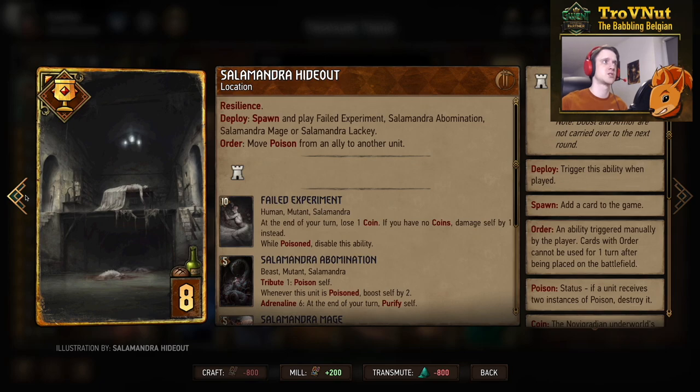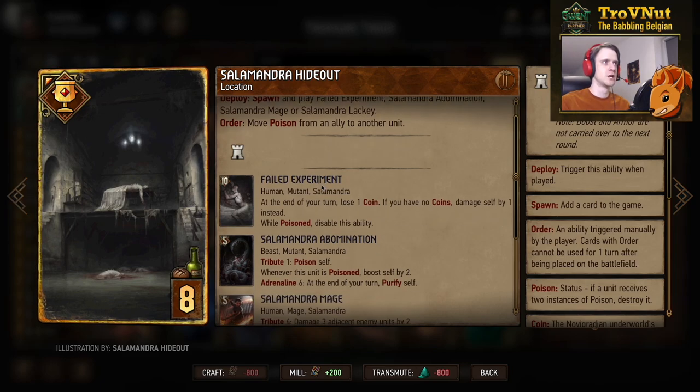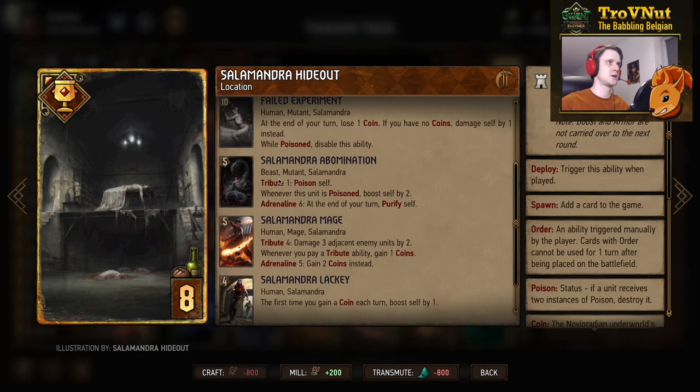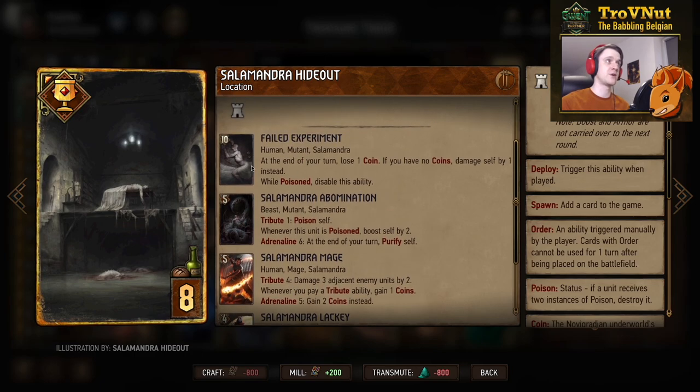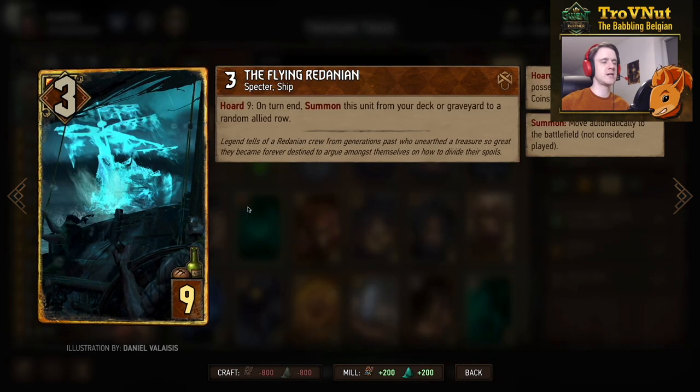Then we have the Salamandra Hideout location card, which lets you spawn a Failed Experiment, Salamandra Abomination, Salamandra Mage, or a Lackey when played. On order you can move a poison from one of your own units to your opponent's — basically giving you a double poison in a single turn, very powerful for taking out high-powered units. Usually you want the Abomination or the Mage, though if you need to play the Hideout really early the Lackey is interesting, or very late the Failed Experiment for the coin generation.